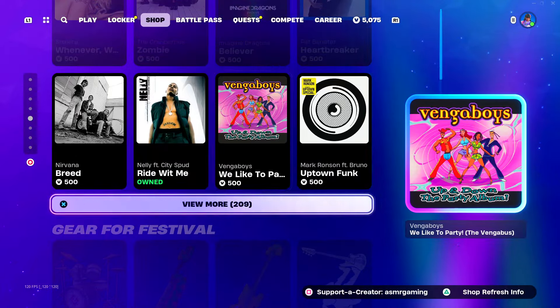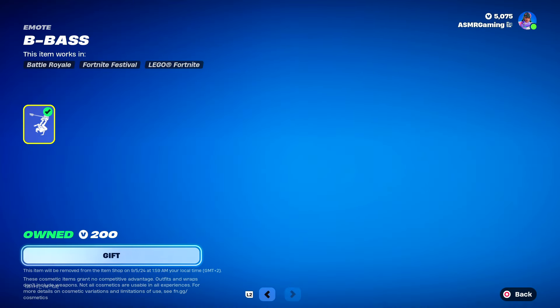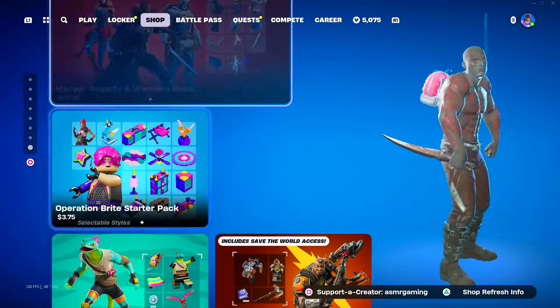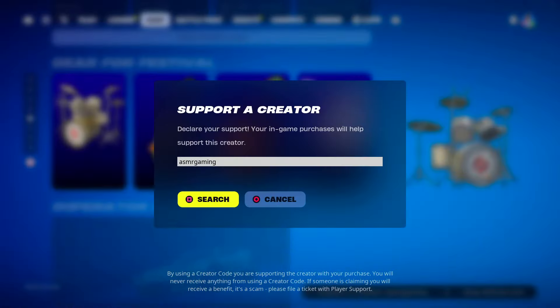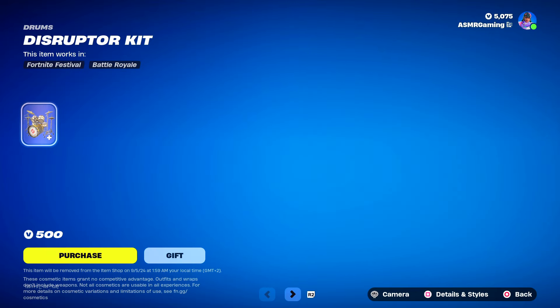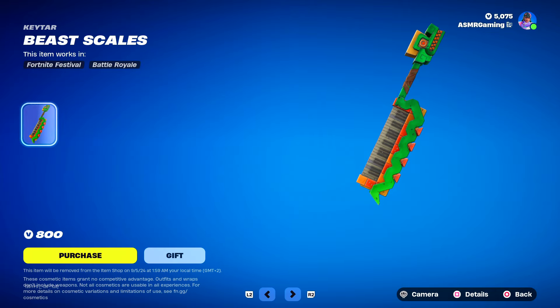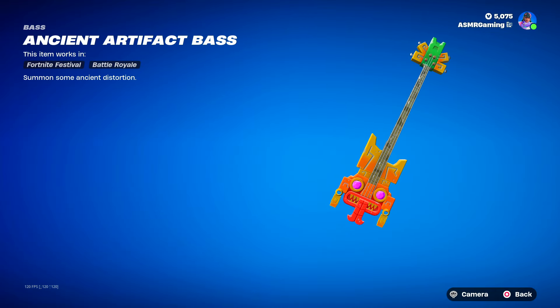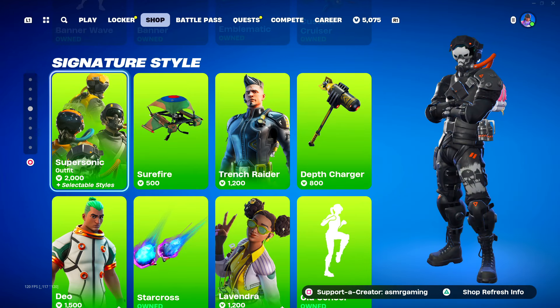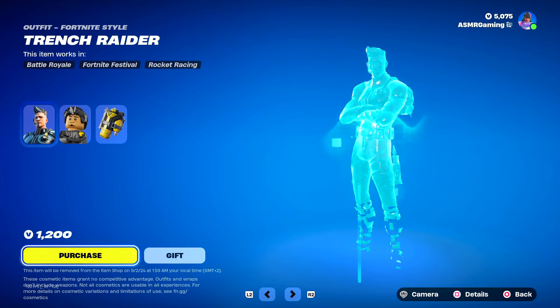Nice, so we got some good skins back. This is the B Base emote that I just got — thank you so much for that. 'Break out of your shell.' We got some gear; the cars seem pretty much the same, and the same packs. If you are buying anything on the Fortnite item shop today, please be sure to use code ASMRGAMING. It really helps out the channel and I really appreciate every single one of you for using the code. Here we have Disruptor Kit — very nice drum set, 'Bring that underground sound.' These are skins that you don't see that often; I want to start with Trench Raider, just because — come on.